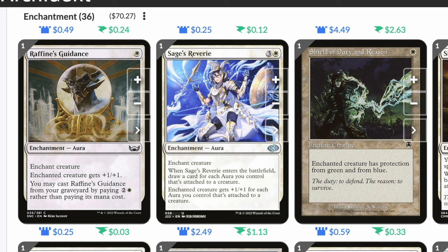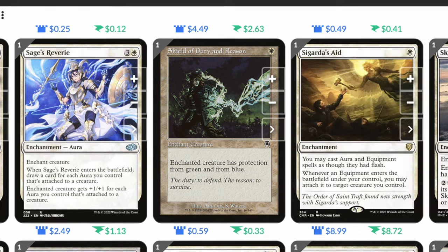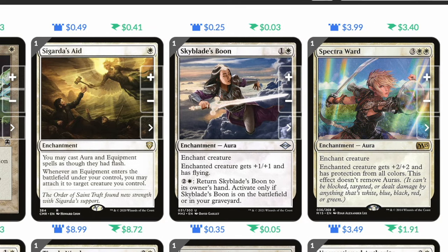Shield of Duty and Reason: single white, enchanted creature has protection from green and from blue. Siona's Aid: single white enchantment — you may cast enchantment spells as though they had flash. Whenever an equipment enters the battlefield under your control, you may attach it to a target creature you control.